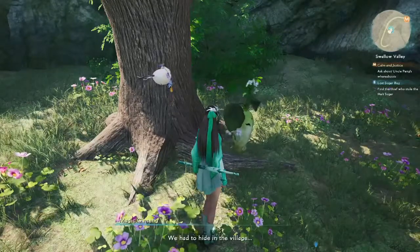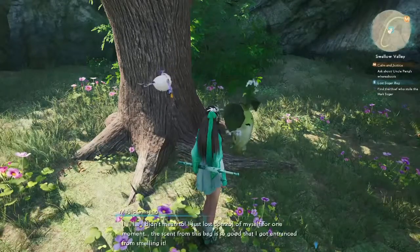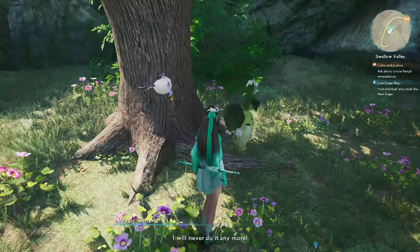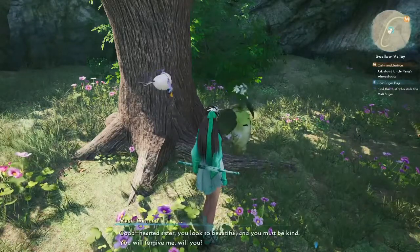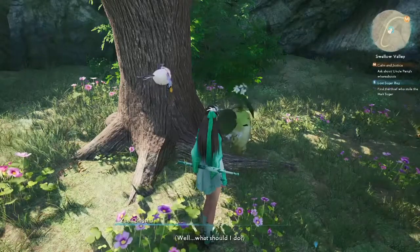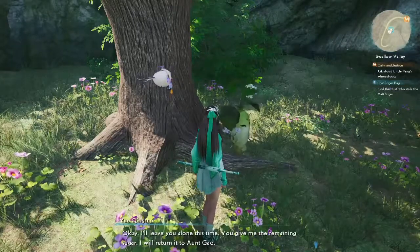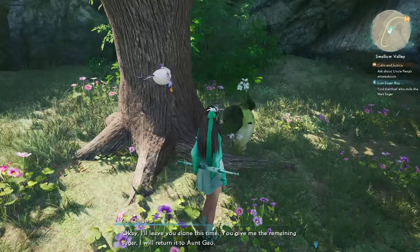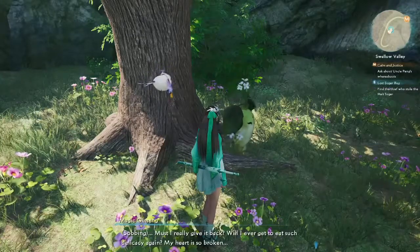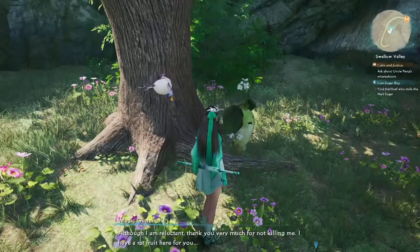When you talk to the magic ginseng, you have a choice: you can either kill it or you can spare its life. You'll get the magic sugar bag back regardless of what you choose. I do decide to spare our magic ginseng — I don't find a need to kill it. It doesn't seem like it's going to cause harm to anyone else; it just wanted the sweet taste of sugar.